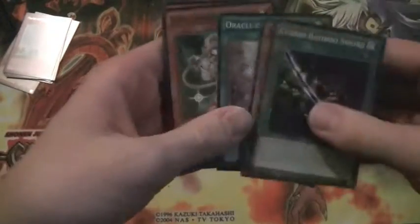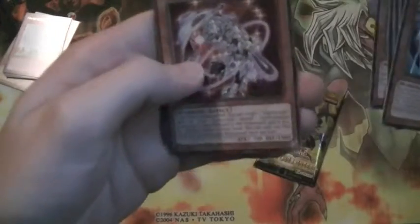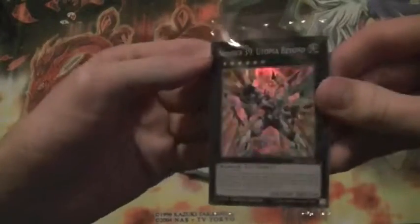On the back, we've got a 3-4 shell there, and unfortunately no other holos in that pack. But we did get Number 39 Utopia — it's a good guy to get.